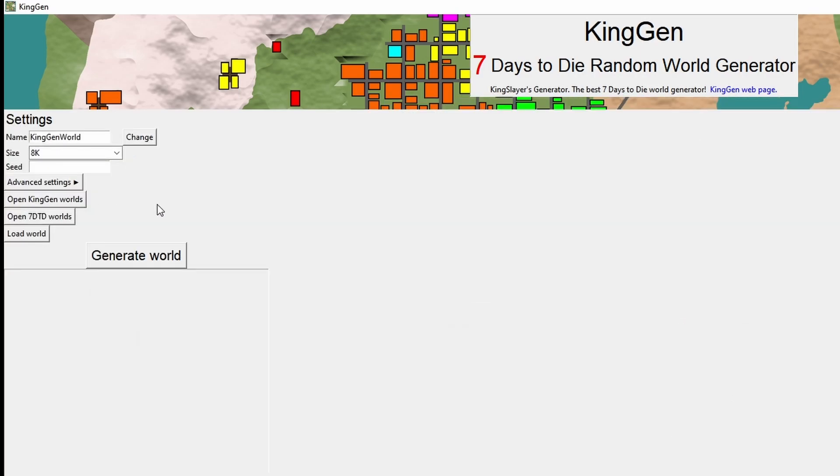And then I'm going to go back. We also know that the minimum size a world can be in the Alpha 20 version of 7 Days to Die is 6k, so for safety I'm going to set this to 6k also. Then to test out exactly what happens if we don't make any other changes, I'm just going to say generate world.